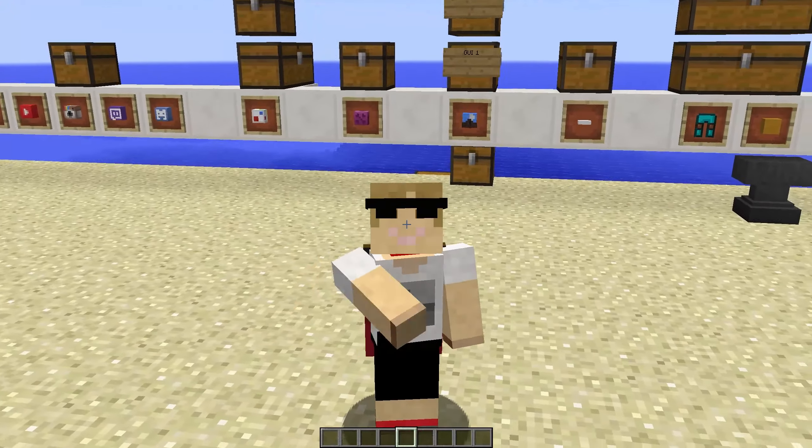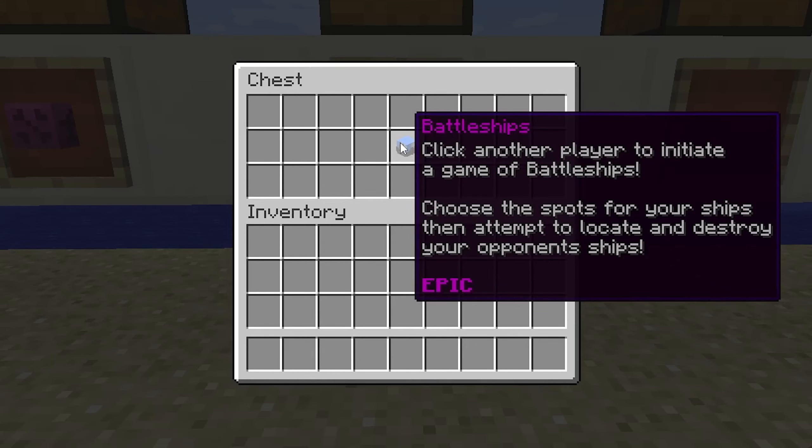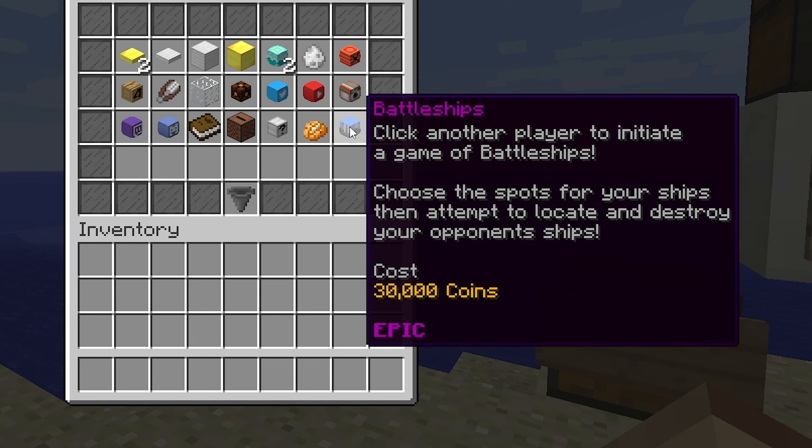This update needs to get added to Hypixel Skyblock. I'm your host Ben Clark, and I'm talking about the Battleships minigame from my social update suggestion. This item is a new minigame that can be bought from Amelia for 30,000 coins.